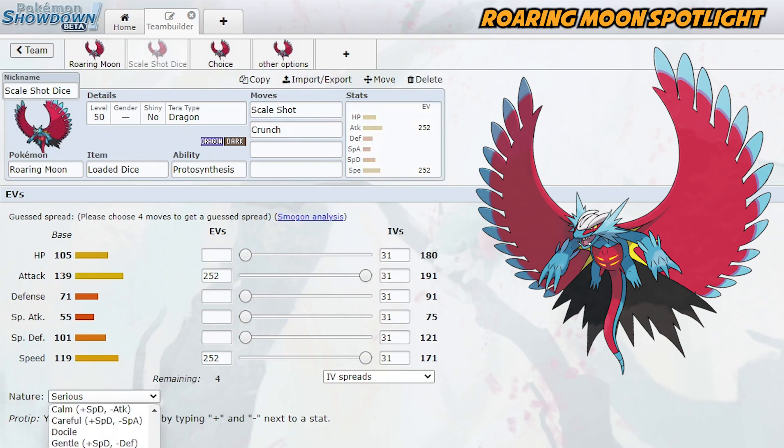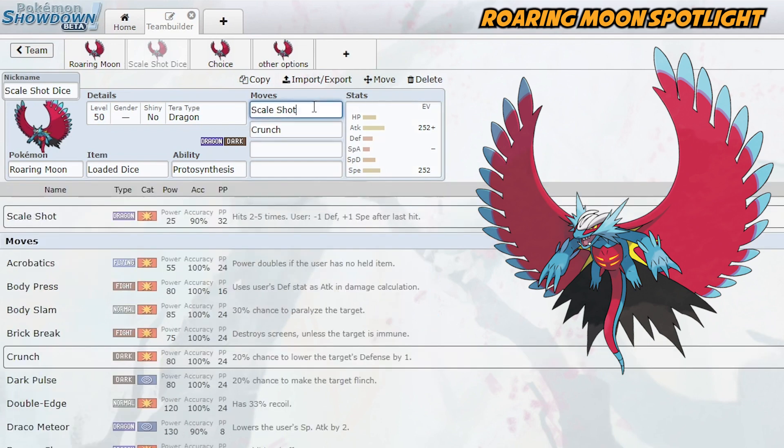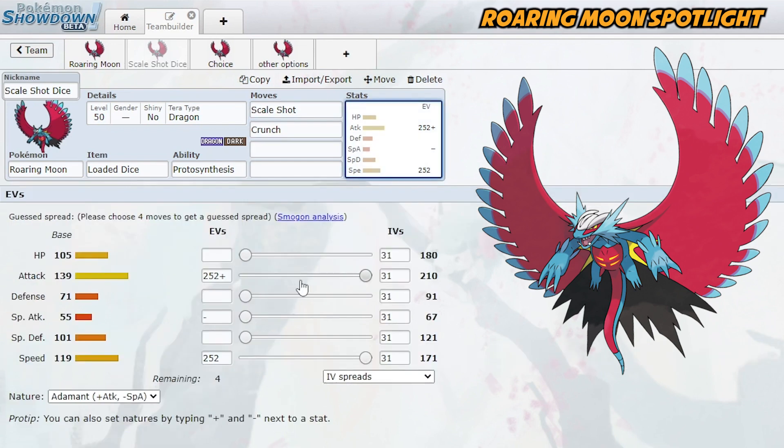As for nature, you can always go Jolly — that's your safest bet. However, if you want, you could go Adamant since Scale Shot boosts your speed anyway, meaning you hit a lot harder and still get that speed boost. This makes Roaring Moon even scarier. Obviously though, if you're running Scale Shot you'll want Loaded Dice, which means you can't run Booster Energy, Life Orb, etc. Scale Shot is really strong here.